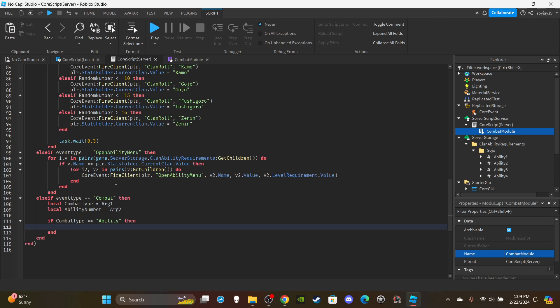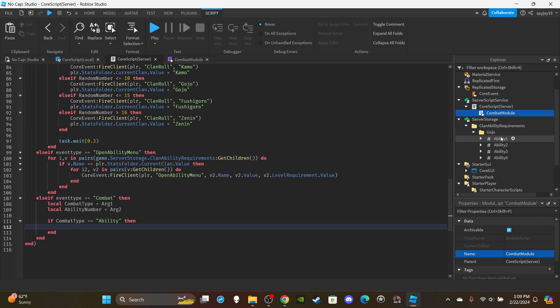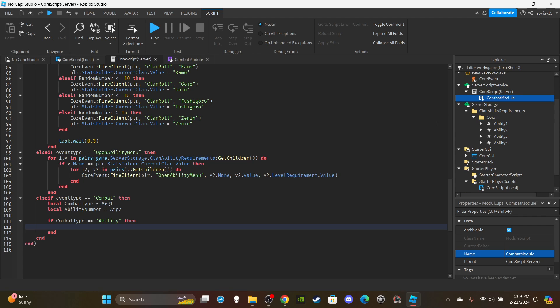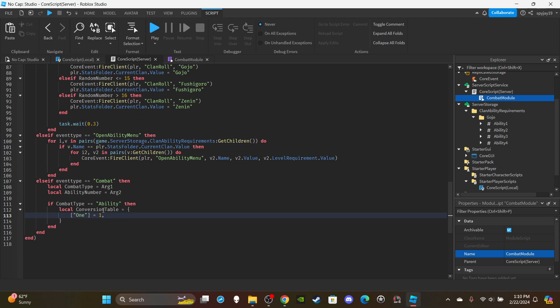We need to create a conversion table because when the key bind name is sent over, it's the word version of the number — not '1' but 'One' — but in our UI and ability folder we use the actual number. So: local conversionTable equals curly braces, then ['One'] = 1, ['Two'] = 2, ['Three'] = 3, ['Four'] = 4. Copy and paste to save time and we're done with the conversion table.